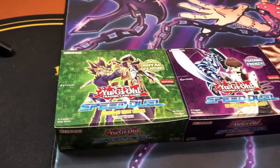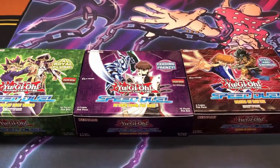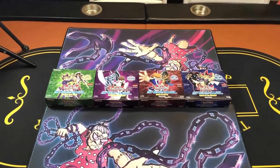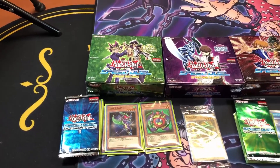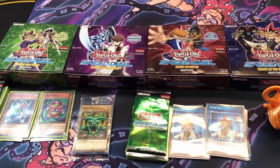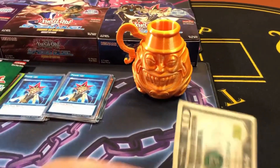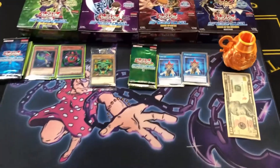Welcome to the Speed Duel Progression Series, where in the next four weeks, three Duelists will battle to see who is the most progressive. Duelists will be drafting from pre-opened booster boxes in sequential order. The winner of each week earns additional cards released during this time period to add to their strategies. This all builds up to week four, where the winner wins a 3D-printed pot of gold and $10. This is the Speed Duel Progression Series.